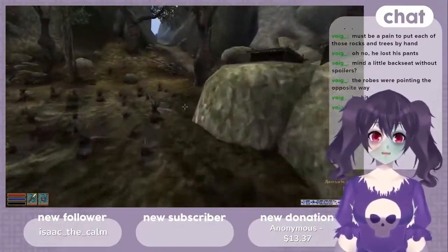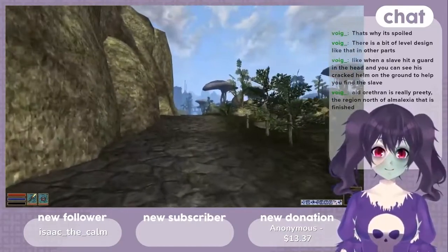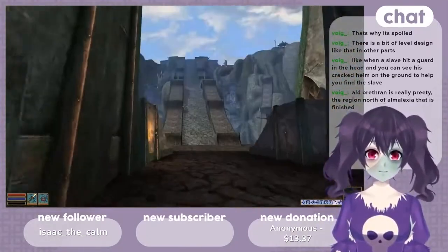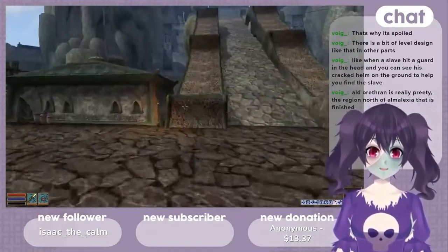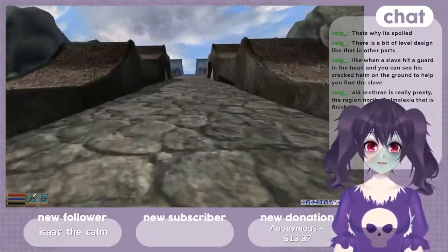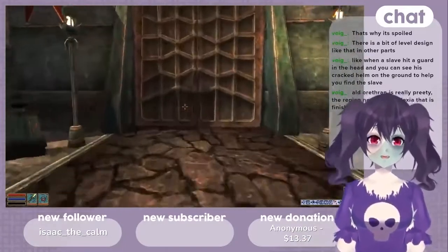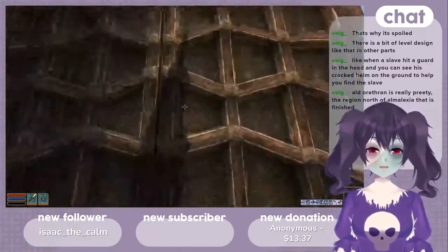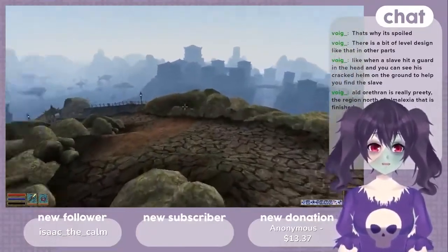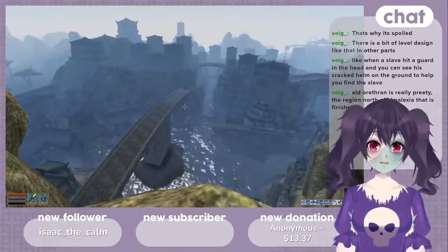Now I'll make my way to Almalexia to see what it looks like with Distant Lands on. This looks fantastic. I wonder what the view is like from up there near Mournhold. I couldn't find any mod that let you enter Mournhold directly from Almalexia — very strange. This place is great.